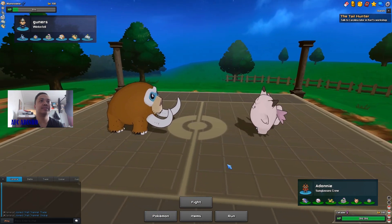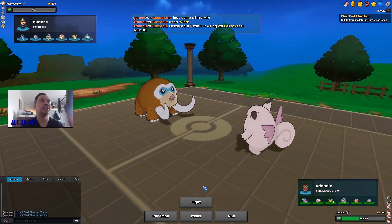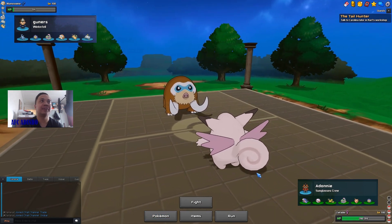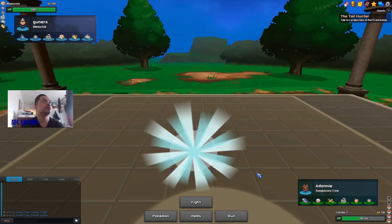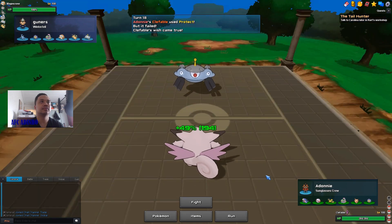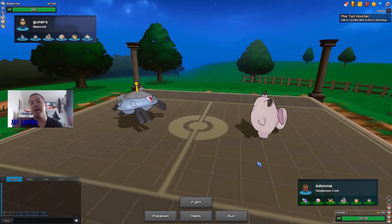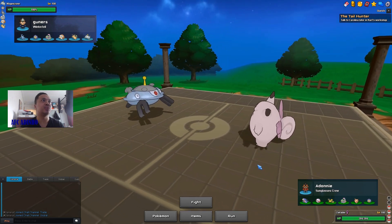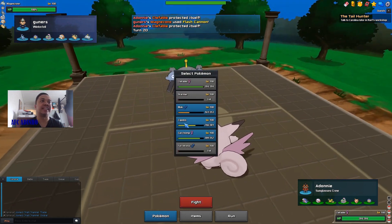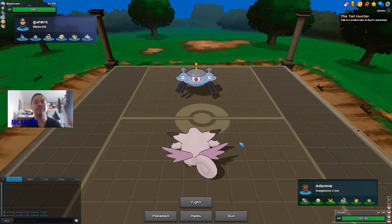He goes for Stealth Rocks so Clefable is at full HP, and I go for Wish — but he actually goes for Earthquake. I go for Protect and Mamoswine has room for only one more attack; after his attack he will die to Life Orb and Clefable will be at full HP. Because he switched I can double Protect — my previous protect failed so the next won't. I get to see what Magnezone does: it goes for Flash Cannon. If he's Scarfed it can't two-hit KO my Zapdos.